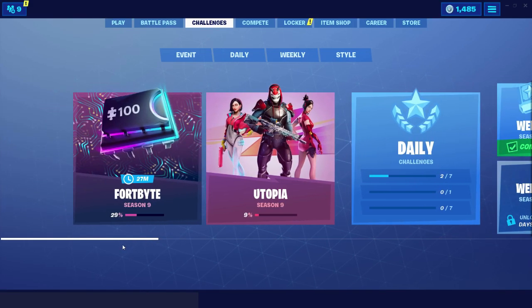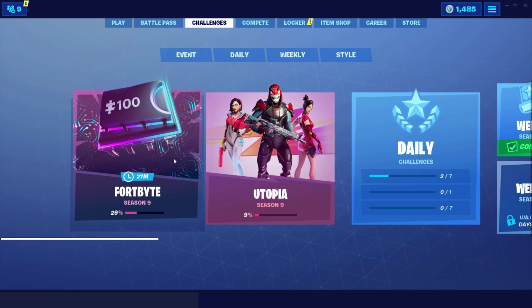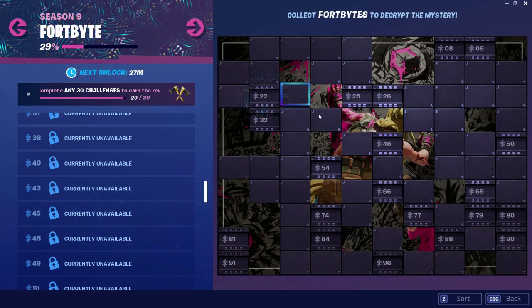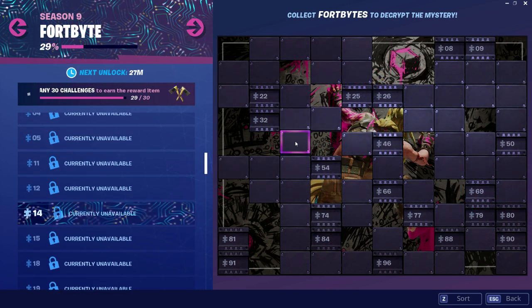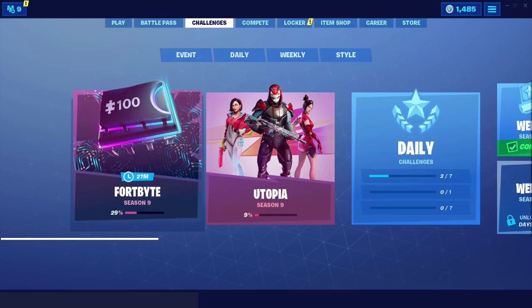Hey, what's up guys, welcome back to another Fortbyte video! Today we have location number 94, which is accessible by using the Scarlet Scythe Pickaxe to smash a blue canoe under a frozen lake. What a long Fortbyte challenge, am I right? And it requires a high tier on the battle pass.